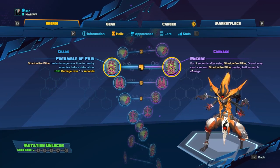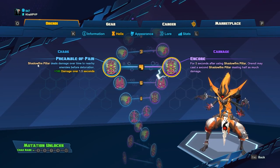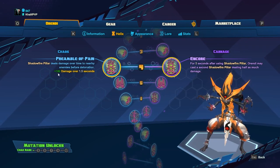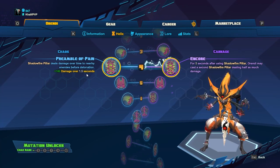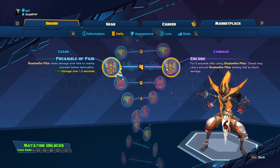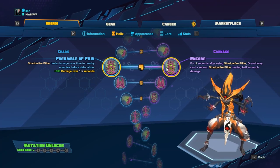For level four, Encore or Piambula Pain. I pick Piambula Pain because Shadow Pillar is a skill that's easy to dodge, so being able to deal 180 damage over one and a half seconds before the main damage hits is really useful. With Encore, even if you put down two Shadow Pillars, nothing's really stopping opponents from dodging both of them at the same time.